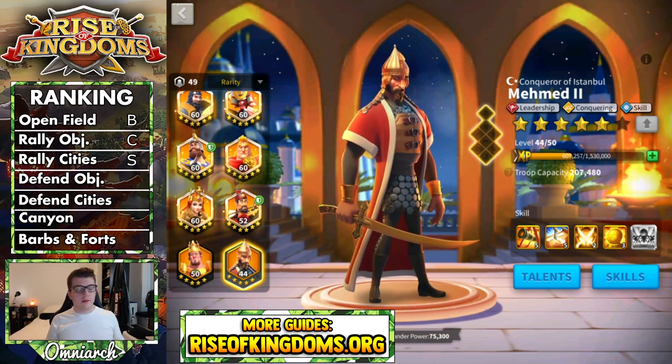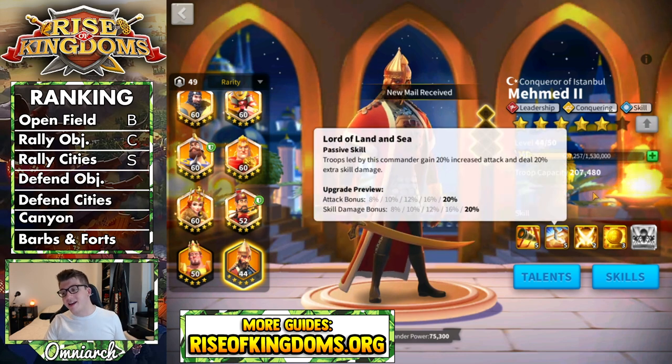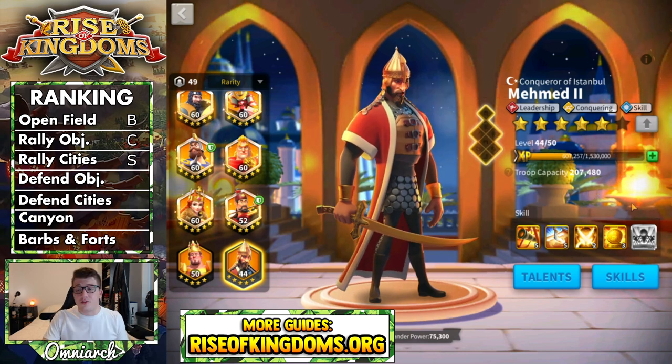The next two categories are defending objectives and defending cities, and it should come as no surprise that Mehmed does not perform here at all. He gives you 20% attack and other than that he's just pumping out skill damage — there's really no benefit to having Mehmed on your wall or in your flag as a flag captain. For both these categories, Mehmed gets a D ranking. He's just not someone you should be using to defend any sort of objective.